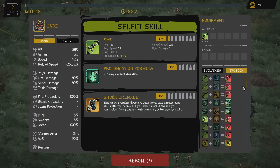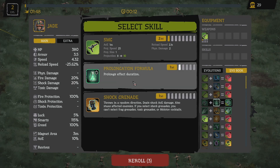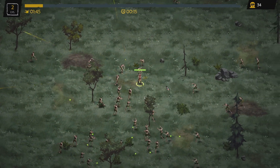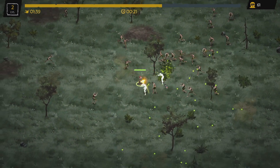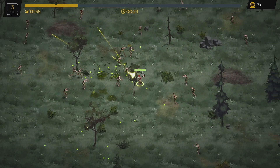I do know the evolution book now. I've never seen this one — we're gonna do the Kusarigama and take the Prolongation Formula, one of the things we needed to unlock. The game is not very well optimized yet, but it is in early access, so we have to kind of just take it as it comes.